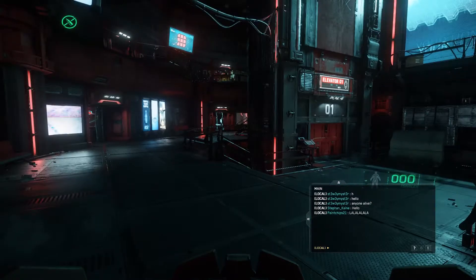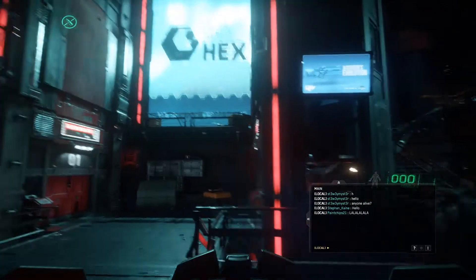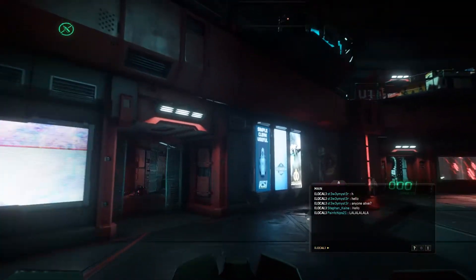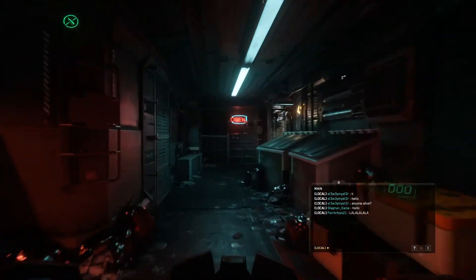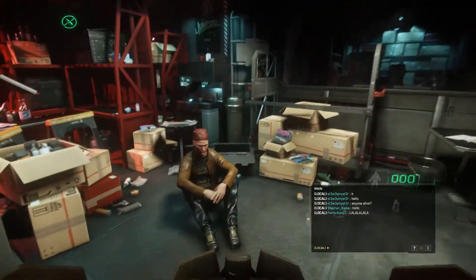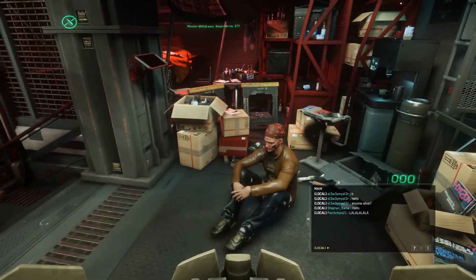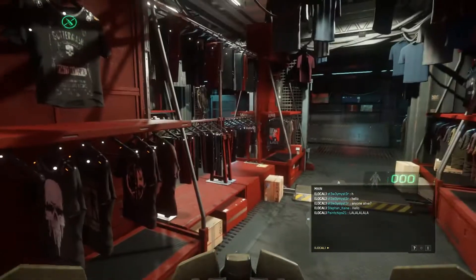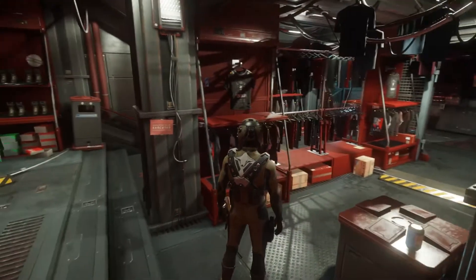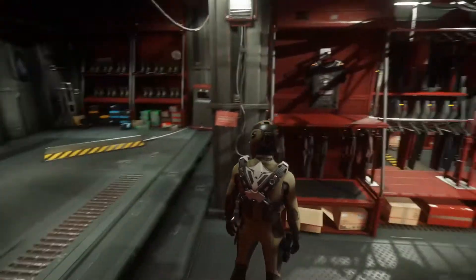This is kind of the main deck area. I have not explored this entire base, so that's pretty much what we're going to do in this video — take a look all around Grimhex and see what kind of cool stuff is here. The only thing I've found so far is there's a shop right over here where we can get some cool threads and pirate-y looking outfits. There's this guy sitting down back here — presumably the shop owner — but we can't interact with him in any way.